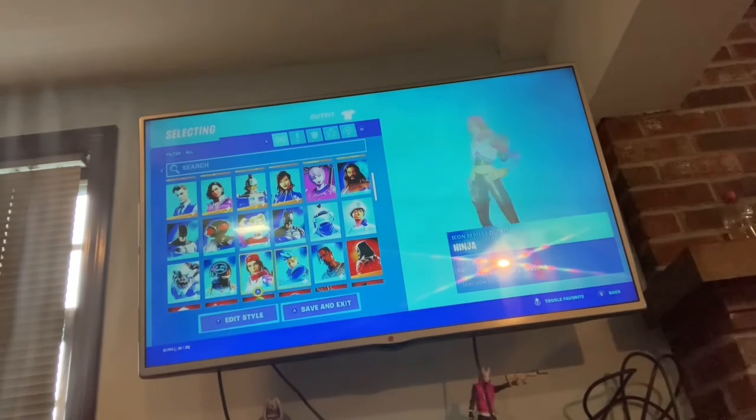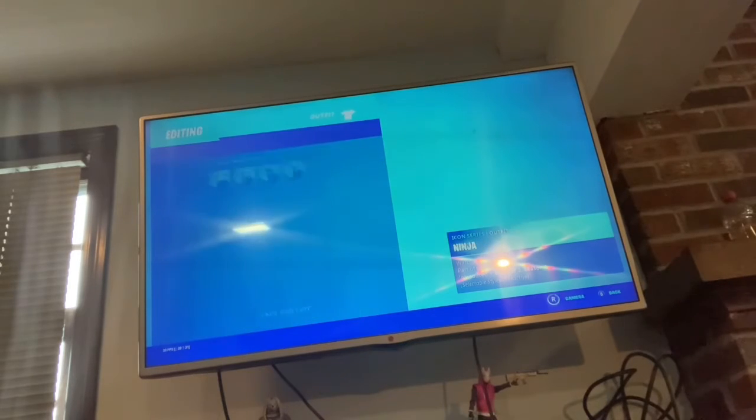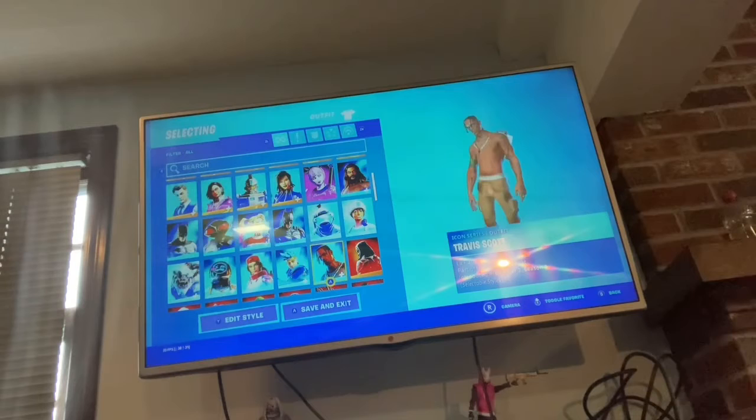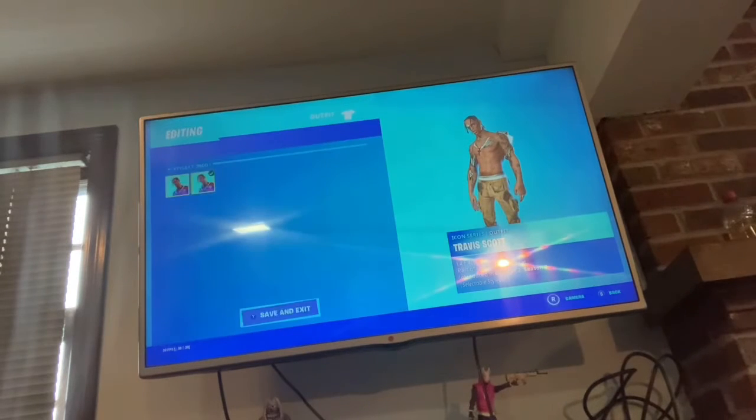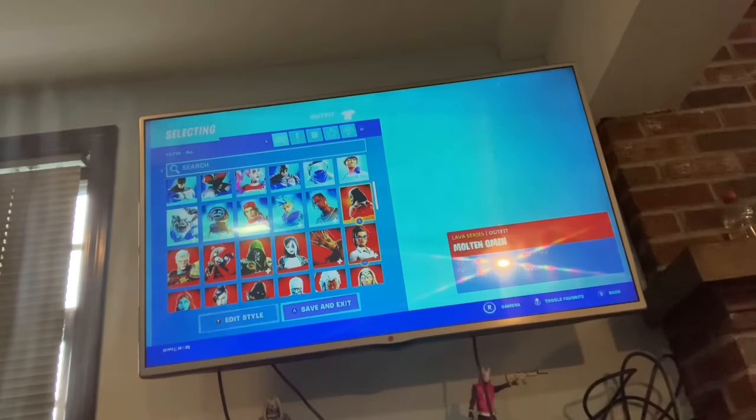We got the Loser Fruit skin. We got the Ninja skin with all the edit styles — a lot of them. We got the Travis Scott skin with the Travis 3500 style and the Molten Omen.